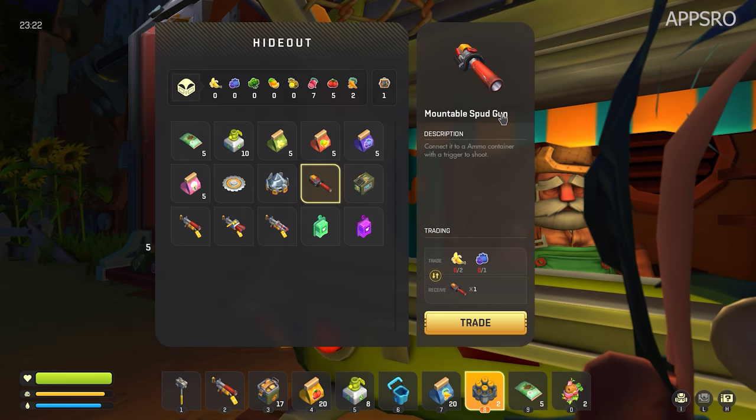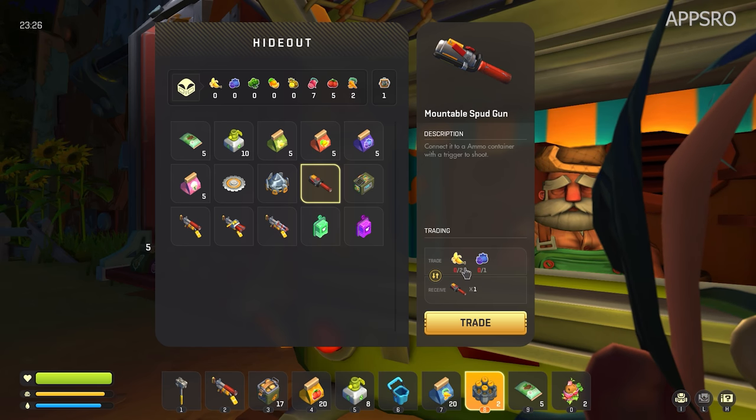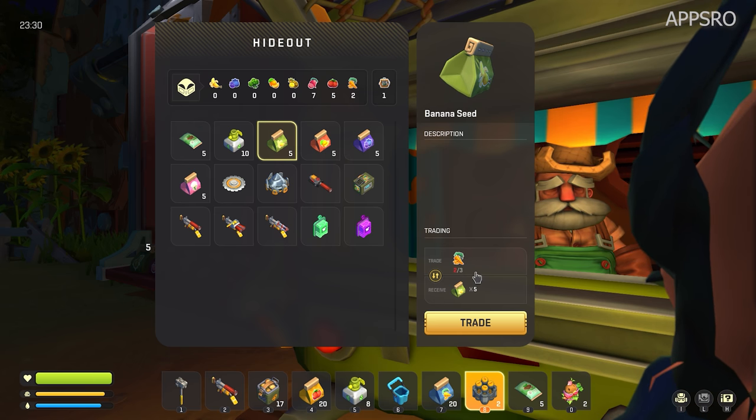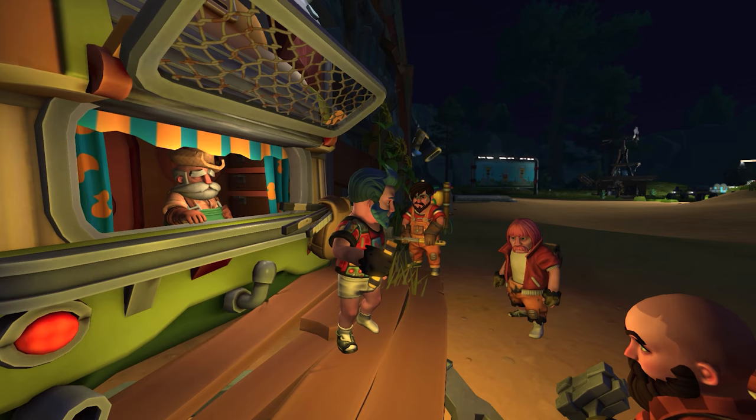But in order to buy the mountable spud gun, we need two bananas and the blueberries. Now I think I have the blueberries, but we don't have the bananas. In order to buy bananas, I need to plant carrots. So my job right now is planting carrots. I'm going to get to carrot planting.